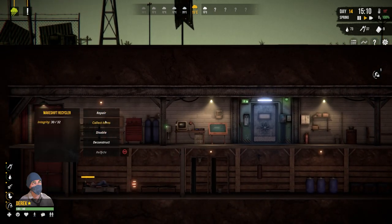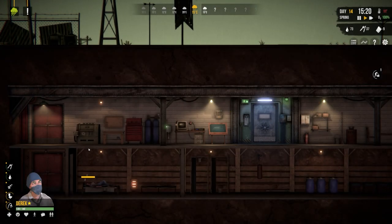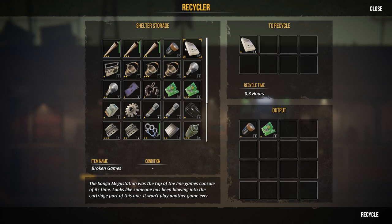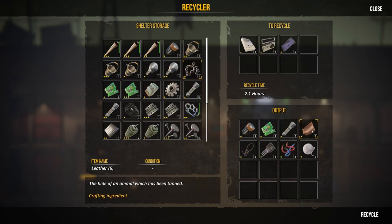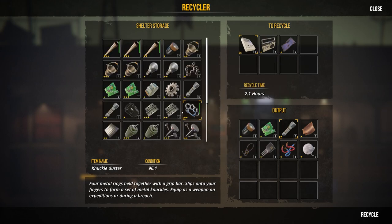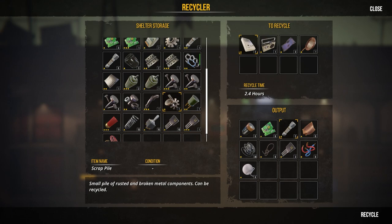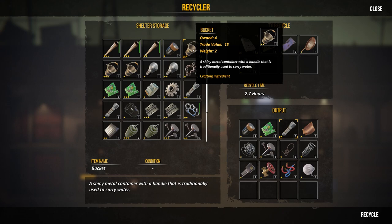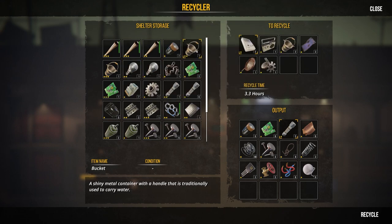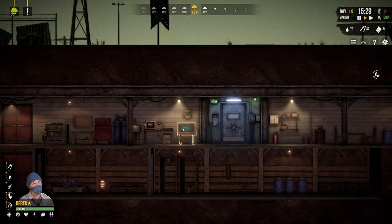Let's go ahead and recycle then. Collect items, take all, and then recycle - all of this scrap. Look at the leather we're getting off them as well. Do we need three baseball bats? We probably could have traded those over. I think that's good recycling. Get rid of a couple of those buckets and recycle - that's going to take some amount of time.